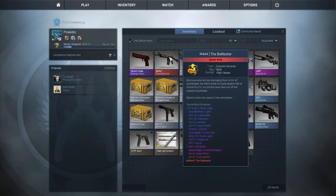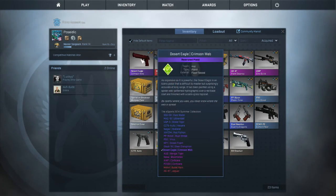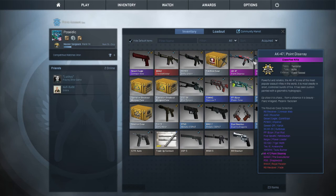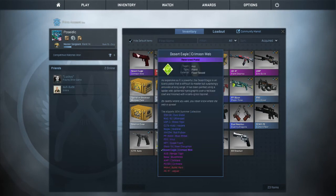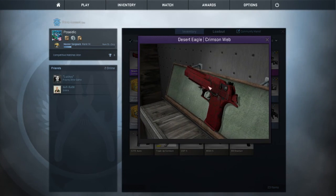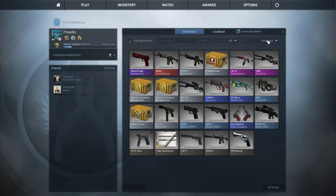So to start off I've got a few decent skins that I actually enjoy. The Deagle Crimson Web field tested, the M4A4 Battlestar, AK-47 Point Disarray, and the Elite Build. They're not like super great. I feel like this looks pretty decent in-game, but it's kind of a little bit scratched up, but that's only like a dollar.